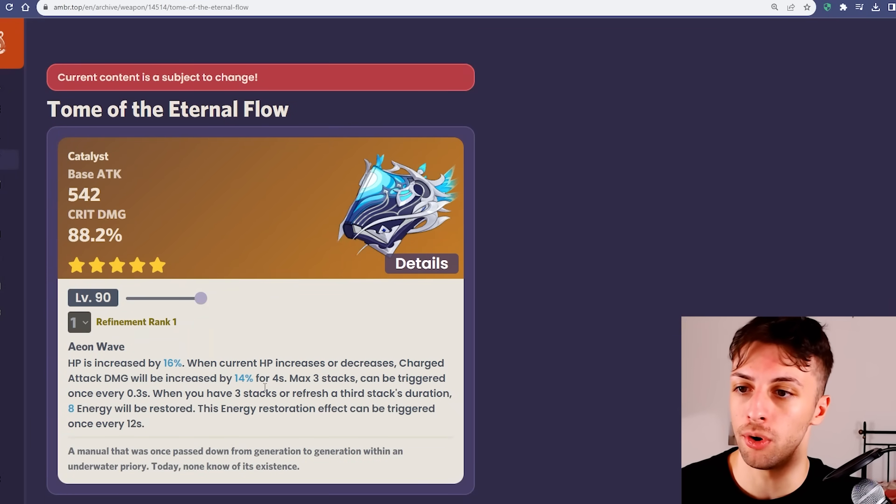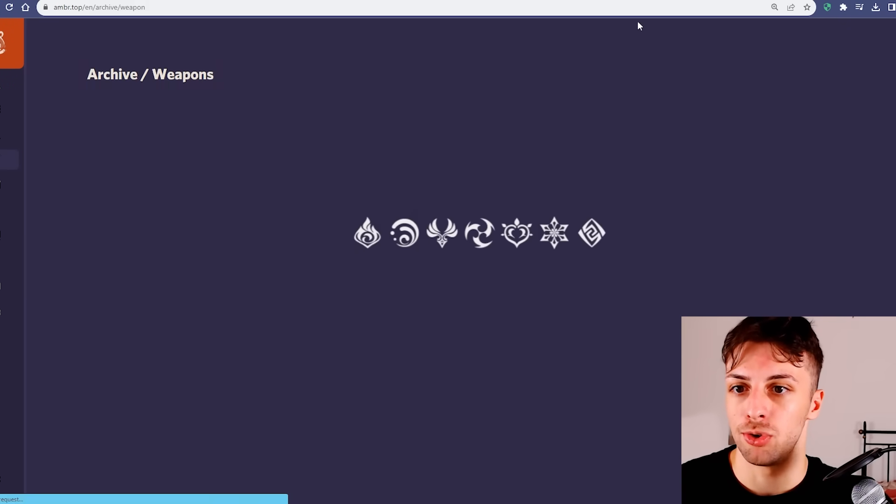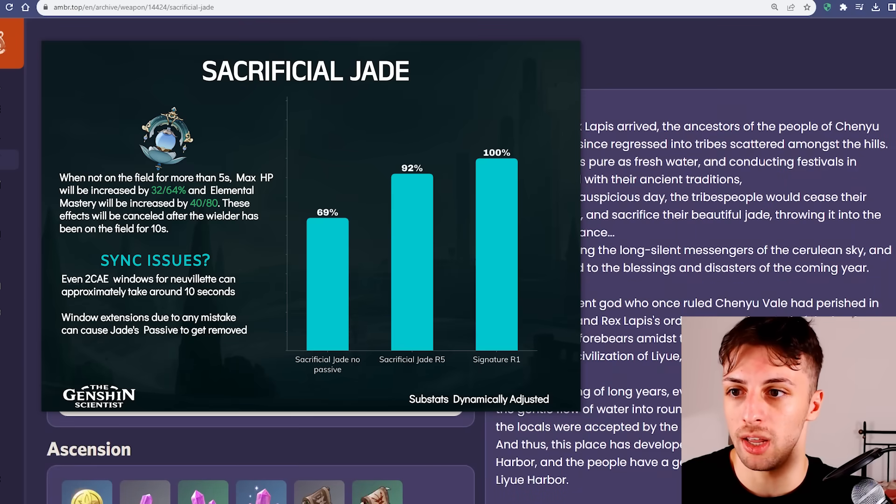His signature weapon is probably the more worrisome thing, because it's an unconditional always-present damage increase of 30% over the vast majority of options, with the only exception being Sacrificial Jade, which is at Refinement 1 20% behind, and at Refinement 5 around 10% behind. But getting to Refinement 5 will take time, considering it's just the second patch it's available on Battle Pass, so you can only get it at Refinement 2, and it's also more conditional than the signature weapon, since the effects will end if Neuvillette stays on field for more than 10 seconds, which can easily happen based on its animation time.